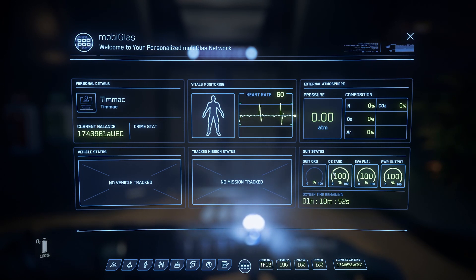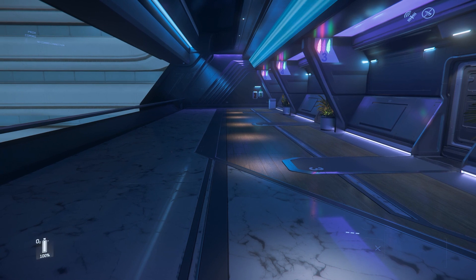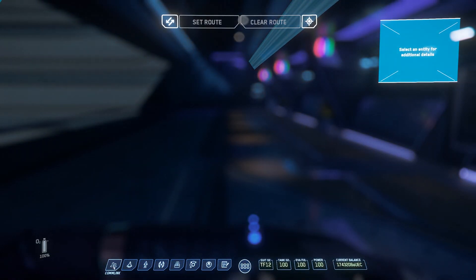You have your suit oxygen showing how much you have left — it doesn't matter too much because we're already in an oxygen-filled atmosphere. You also have your oxygen tank, your EVA fuel for flying around in your suit, and your power output. Let's go over the MobiGlas tabs.